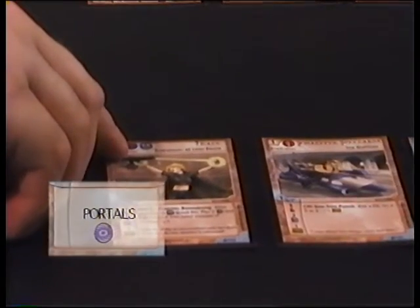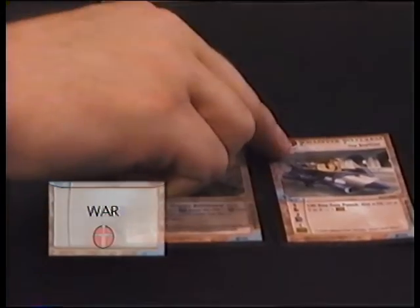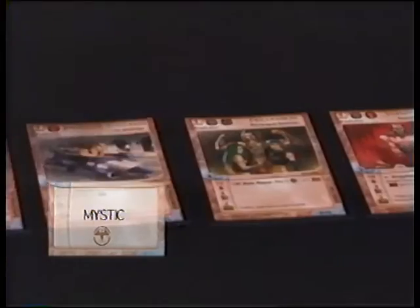The disciplines range from portals, summoning of different things. Psy is mental abilities. War, which is weapons and attacks. We have cybernetics, which is building cybernetic minions and manipulation. Mysticism, spiritual type things, and finally biotech, which is genetic manipulation, mutation, things like that.